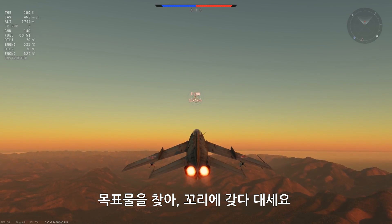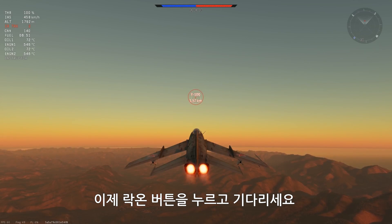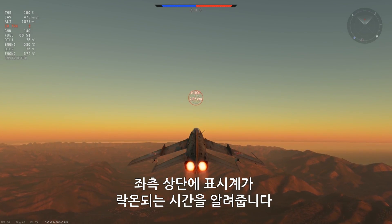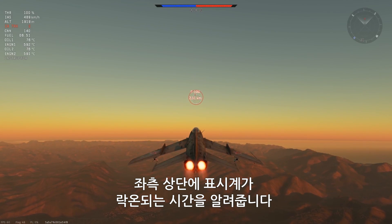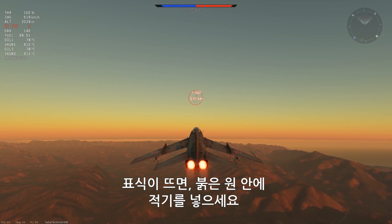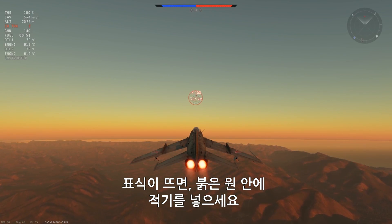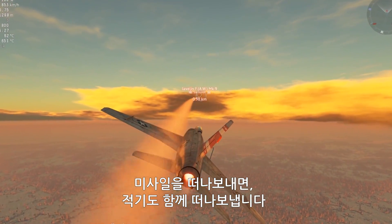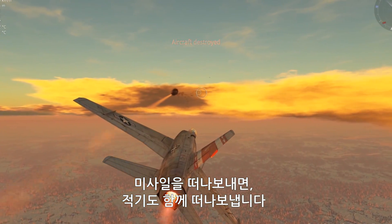Locate your target and hop on its tail. Press the lock-on button and wait — the special indicator in the upper left corner will tell you when the target is acquired. The special marker appears. Try to hold the enemy's plane in that circle, then press the launch button. Bid your missile farewell, and the enemy plane is no longer with us.